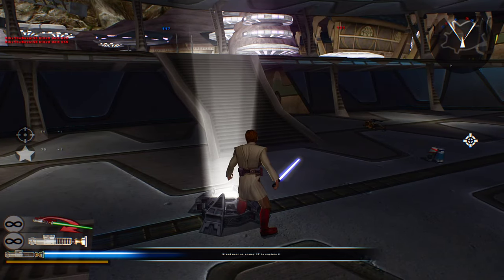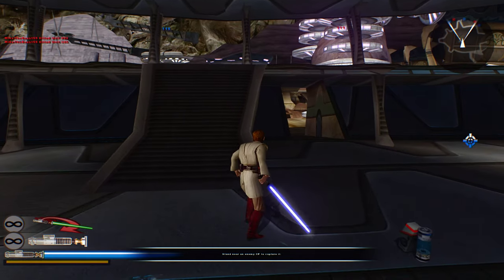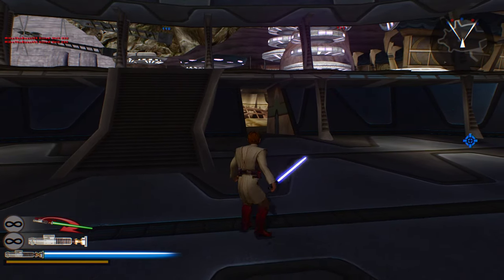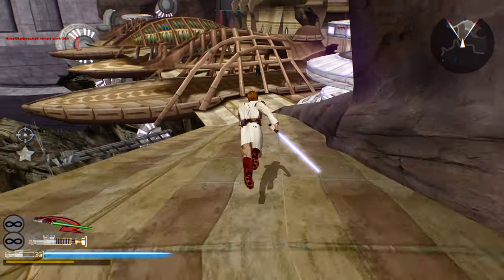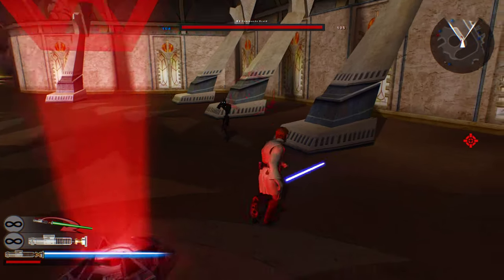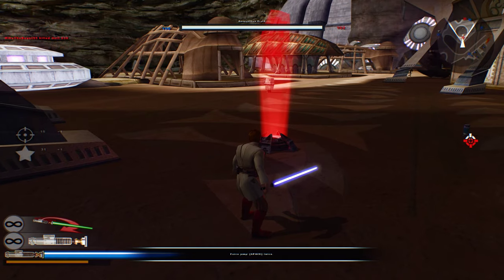We're going to need this command post. I gotta say, this Obi-Wan model looks a little bit better compared to the original. Is it great? No, it's still not great, but it's definitely an improvement. That's another command post under Republic control. You're losing reinforcements — keep it up. And somehow nobody's over here defending this command post either.